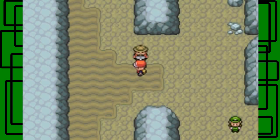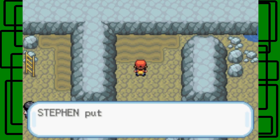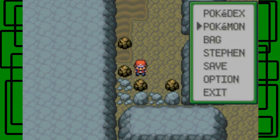Here's an item. I thought it was going to be an Escape Rope. I've got a Max Ether. Cool. Is anything down here? No, just a bunch of rocks.